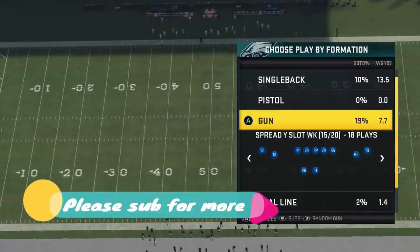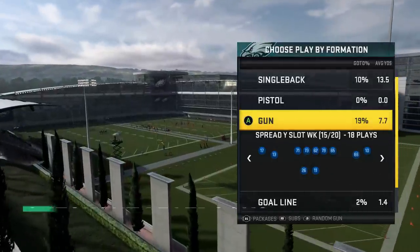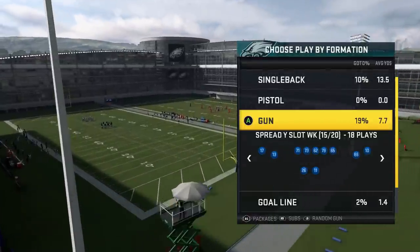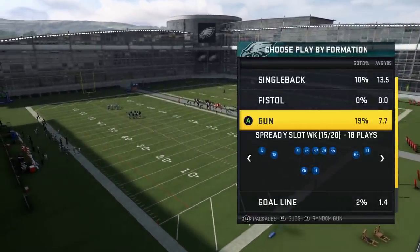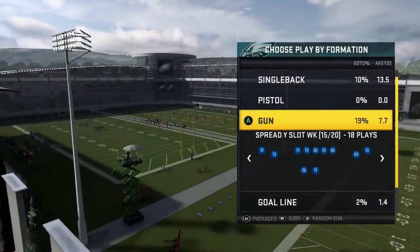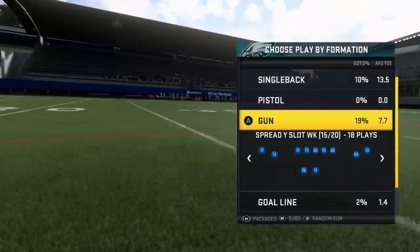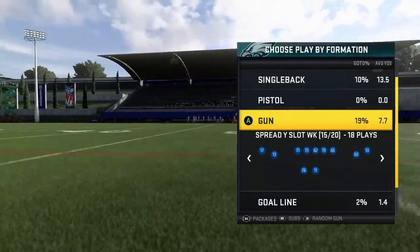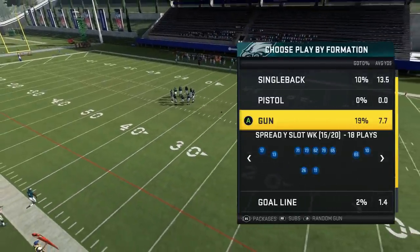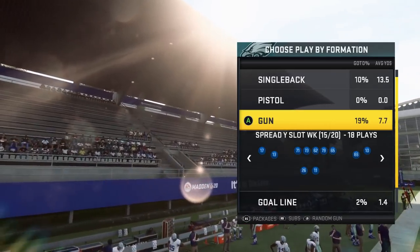Got another tip video for you today. I'm going to be going over a topic that I probably should have covered a long time ago — something that people have been struggling with all year — and that's beating the blitz. EA gives you some functions to try to beat the blitz, but I have a much better method: 7 things you can do to beat the blitz, aside from the blocking controls, that are probably more effective. If you want to see more videos like this, let me know in the comment section and hit the like button. I'm releasing this video on draft day, so if you're excited and have a favorite team or player, let me know in the comments.